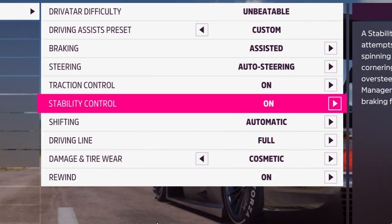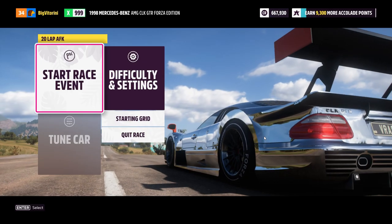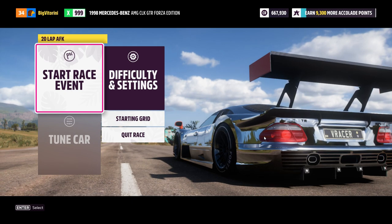Now make sure you have these settings: braking assisted, steering auto, traction control on, stability on, and shifting automatic. Now go ahead and start the race.